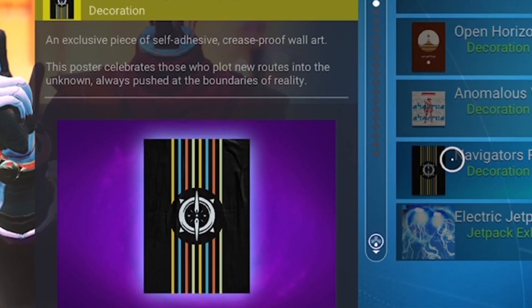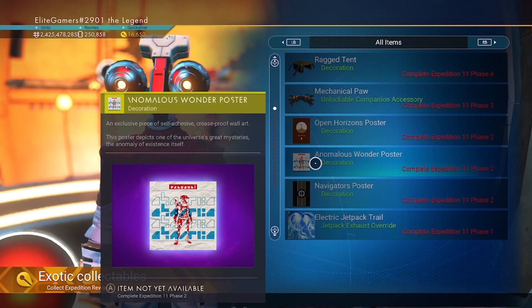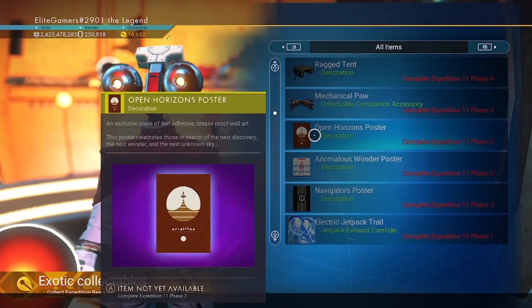The next one is a Navigator poster — that looks pretty awesome. And then we've got the Anomalous Wonder poster, which looks pretty cool as well, doesn't it?